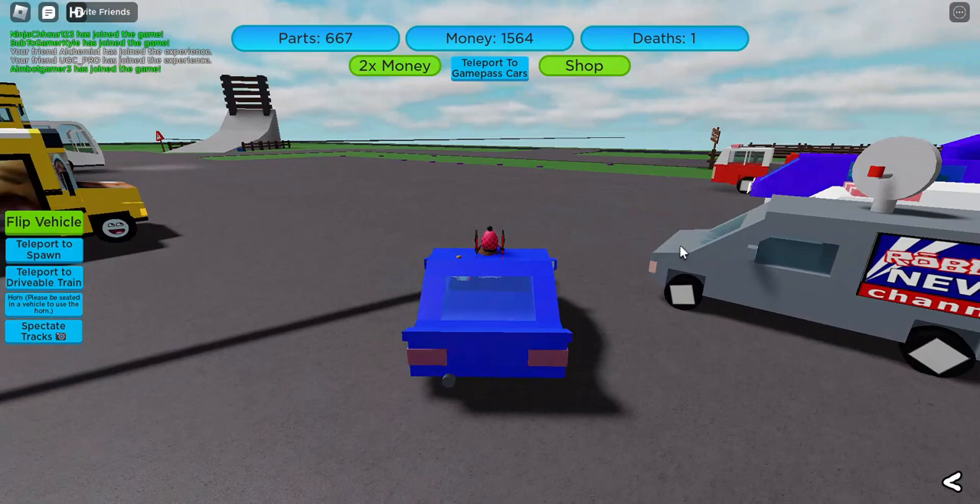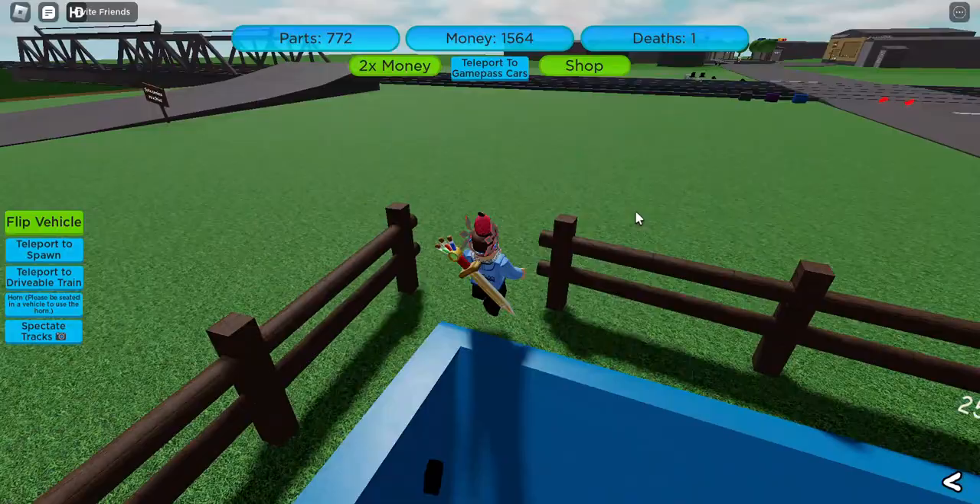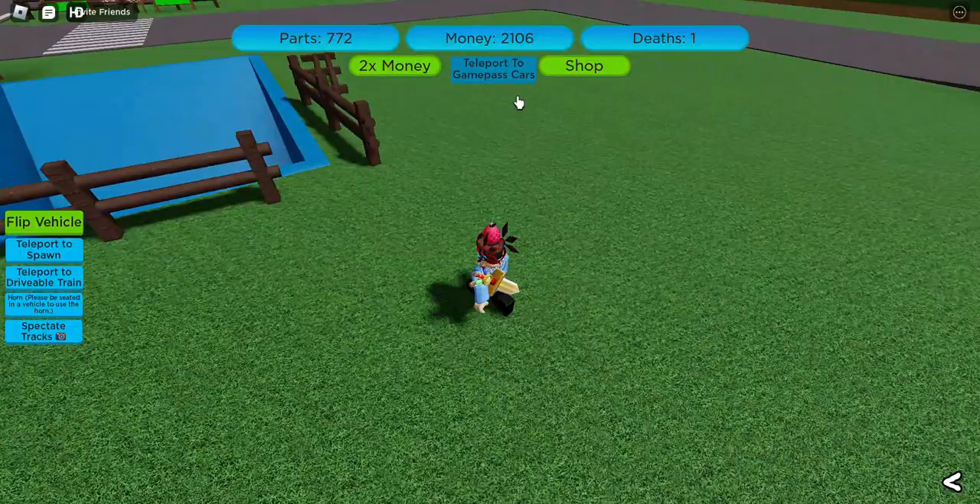This is how you get the Red Sedan car in BMG Drive. Drive a car into the grinder. Once you get enough money, which is 1000 or 3500,